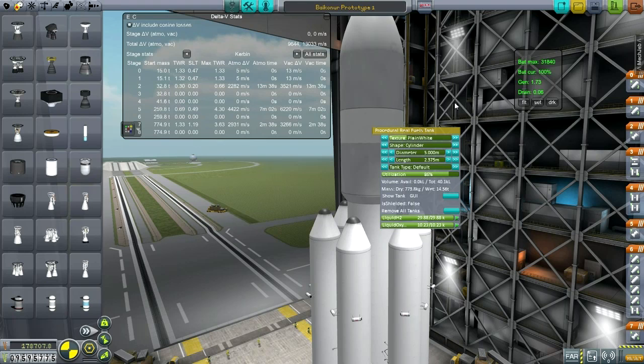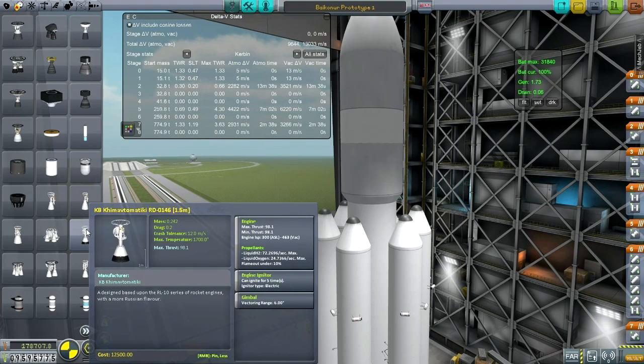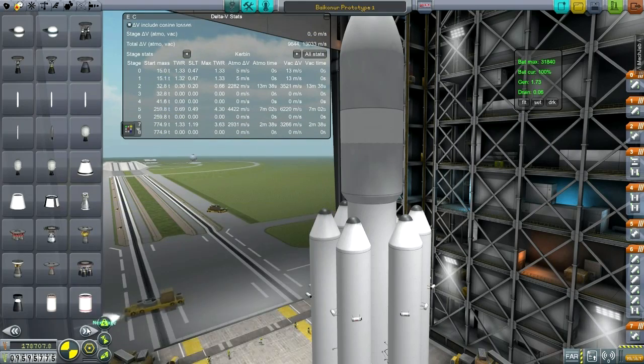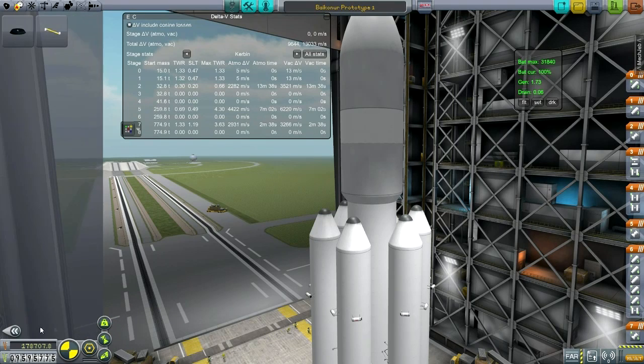This is the lunar transfer stage and the engine for that is the RD-0146, which is basically the Russian equivalent of the RL-10. It lies somewhere between the thrust of the RL-10A3 and the RL-10B2 — sort of a middle ground between those two. It's a little bit heavier. Let me take a look at the RL-10s.